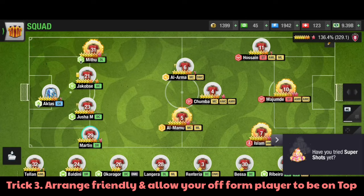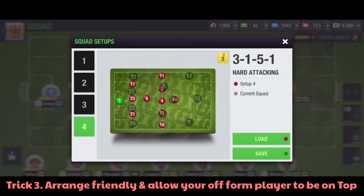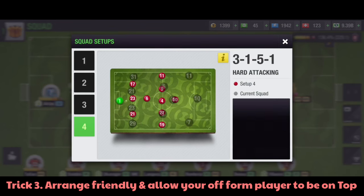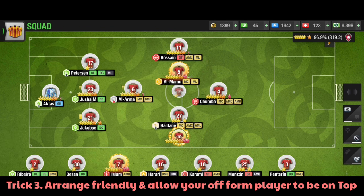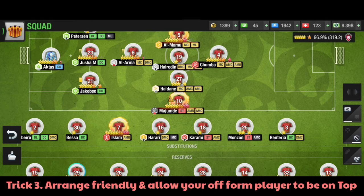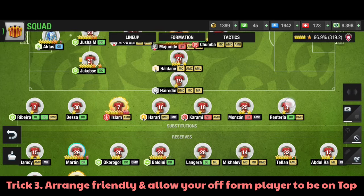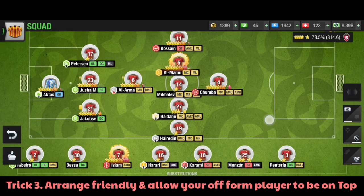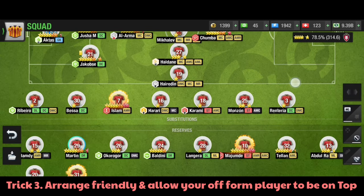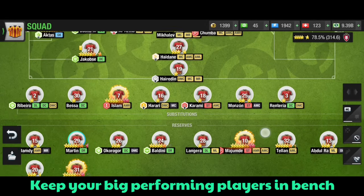Trick number three is very simple. All you gotta do is arrange a friendly against weaker teams. You can have players in your friend list at a lower level - basically you just need to put your one star player, and they're gonna perform for sure, winning even 8, 9, 10 nil - or at least 5 nil if you have good condition. Scoring goals is easy against a lower level opponent when it comes to a friendly. You're gonna pick one player that is your off-form player - the player you want to bring back in form.